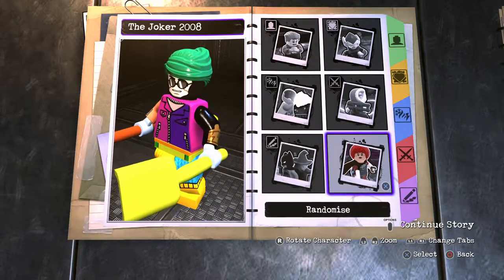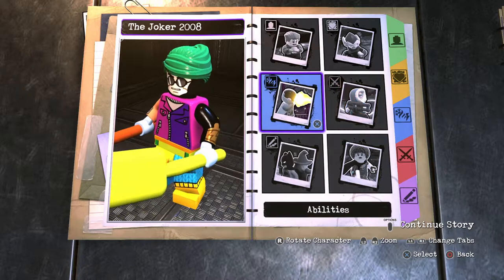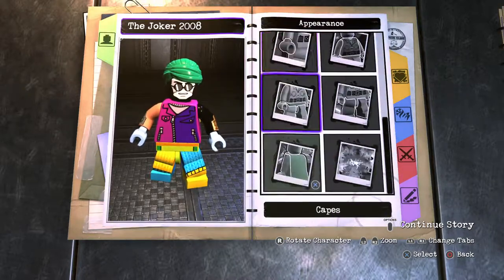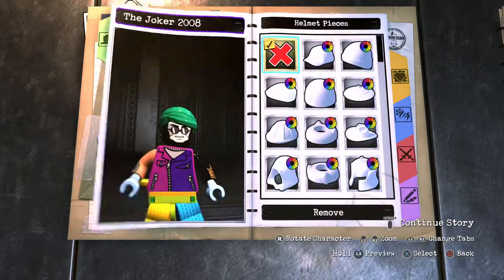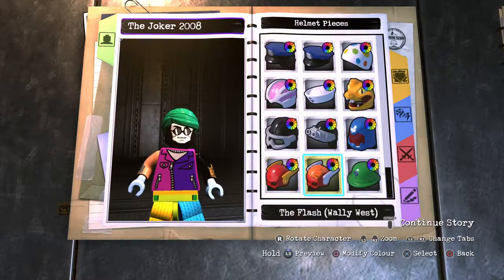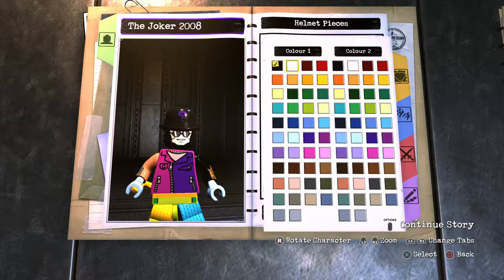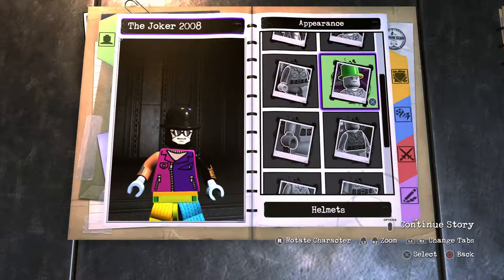There we go — there's our template. Starting off with Big Smoke. One of his iconic traits is that he has a bowler hat on, so go to hats, scroll down to find the Riddler's hat, which is a bowler hat of course, pop that on his head, and basically paint it all black. There's one, and then there's two — there you go.